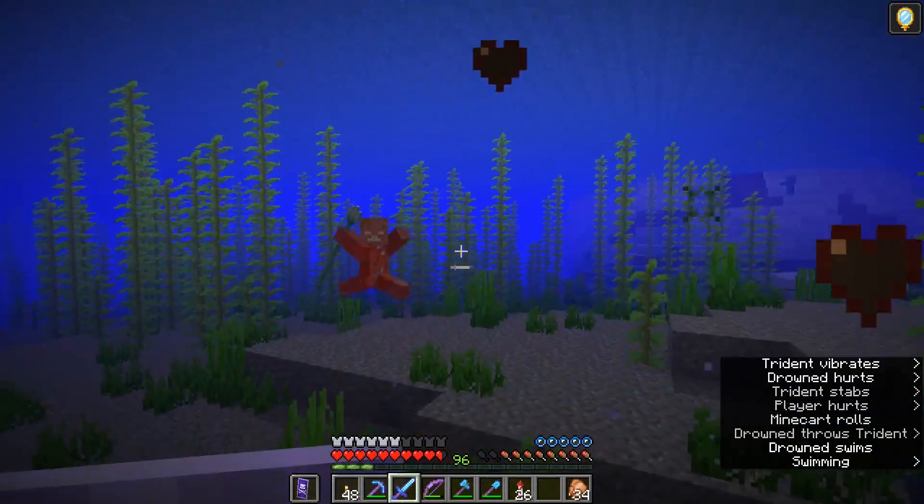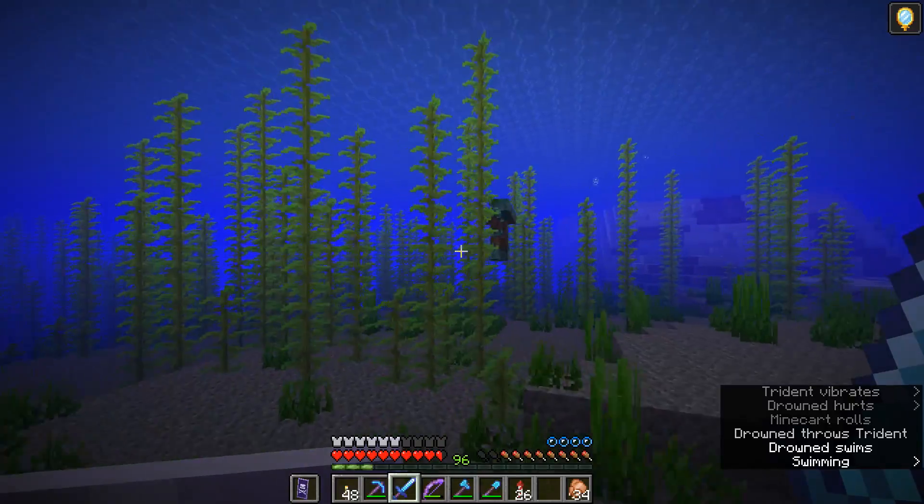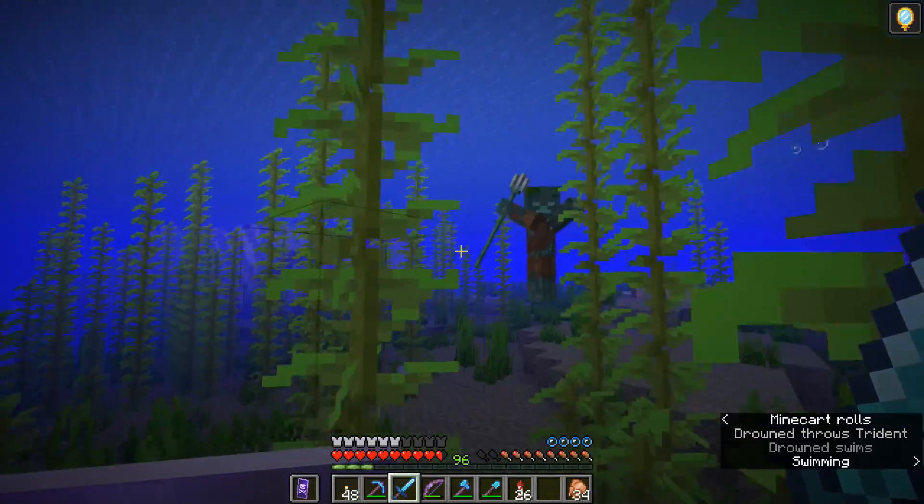Frost Walker is cool — no pun intended — but it can break farms when you're around it, and when you want to get underwater, it's kind of useless.